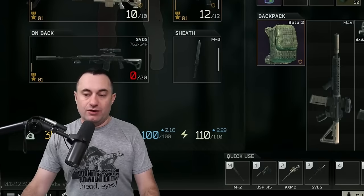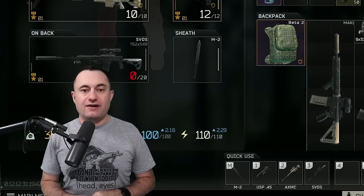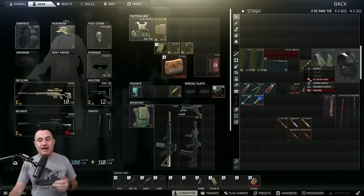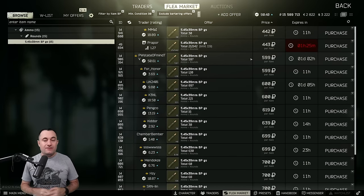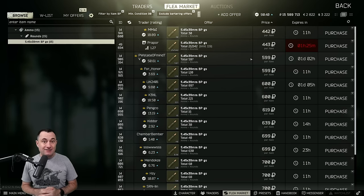Now let's look at ammo. Even though they removed BT from the flea market - which sucked because it made things like Reshala's guards and other scav loot worth a bunch of money - it's not anymore; you can only use it, you can't sell it. But BP has gone up in price because of that, and it's 100% worth keeping. Even on the worst of days you can sell it for 442 rubles a round. That's a 20,000 ruble stack for 60 rounds. If you're selling for 500-700 rubles, you're pushing 30-40,000 rubles per slot for a stack of 60. Even 30-round stacks are worth picking up. Don't pass up on BP, especially if you find one of those 120-round boxes.